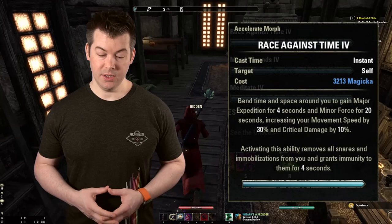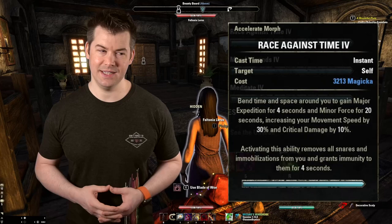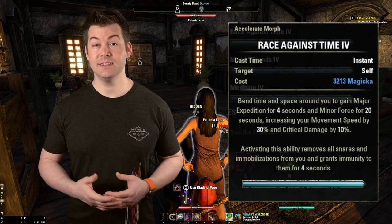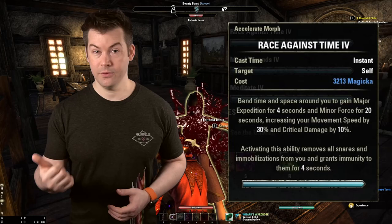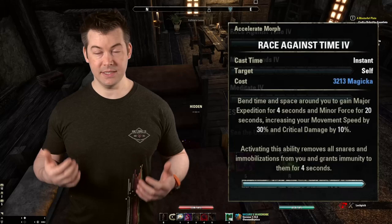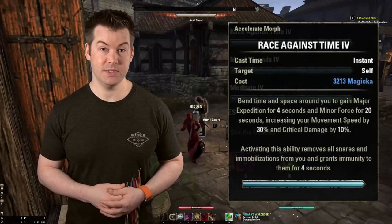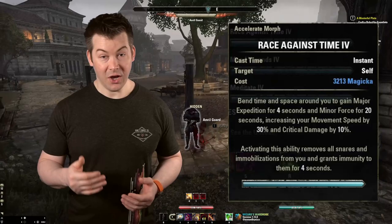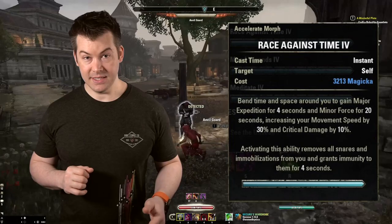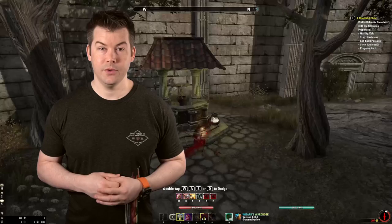I'm going to recommend Race Against Time for Major Expedition — we're just trying to get to movement cap. This skill is from the Psijic skill line so you do have to level it up, but only to about level three. The reason we like this skill is that when you cast it, it doesn't break you out of stealth. Our other path skills — either the healing morph or Path of Darkness for DPS — both take you out of stealth. As far as I know, all other skills break you out of stealth. So Race Against Time is the only skill that can give you Major Expedition — a 30% speed increase — without breaking stealth. So if you get caught and a guard is chasing you, use Shadowy Disguise, pop Race Against Time, and take off running — they can't catch you.